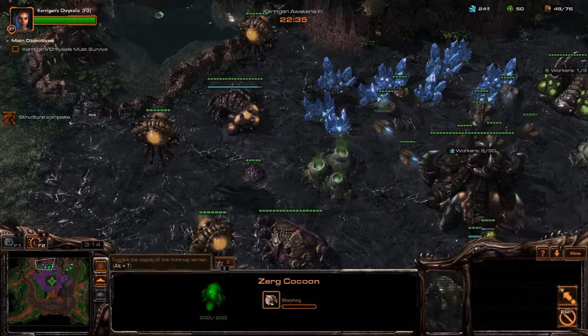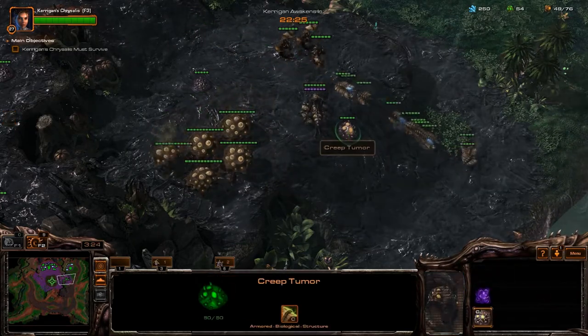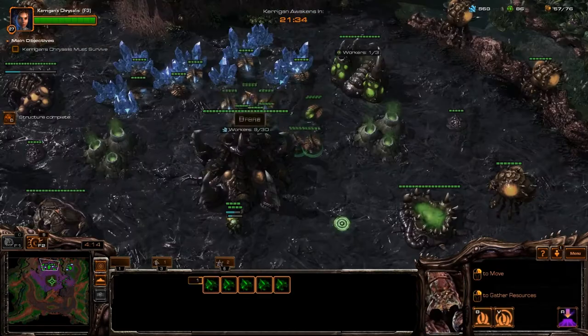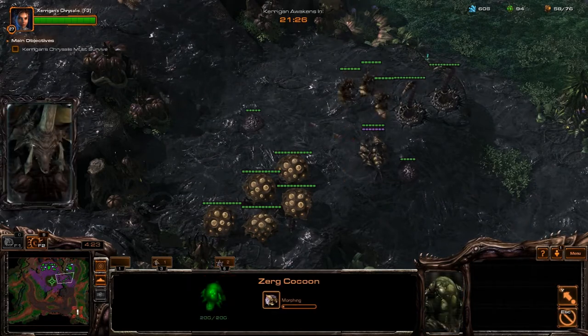Select your evolution chamber and queue Ground Carapace level 1, so it will research immediately after Evolved Missile Attacks level 1 has finished. Continue to spread creep when necessary. Once you are close to 600 minerals, take 6 drones from your main minerals and send them to the east ramp where your army should be.